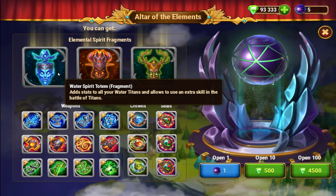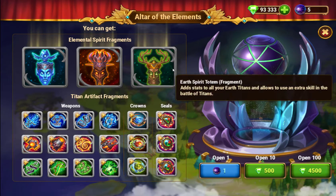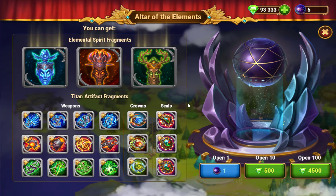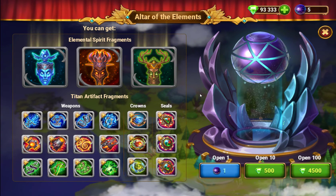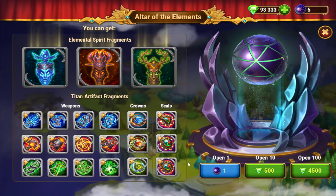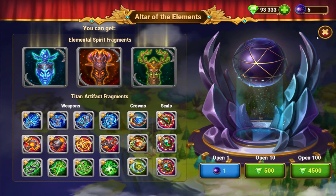It's about a 1 in 10,000 chance for a specific totem, or 1 in 3,333 for any totem. I could be wrong on that, but there is a way to get these guaranteed. So the first totem,